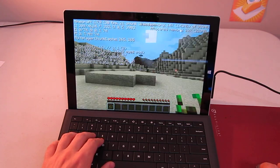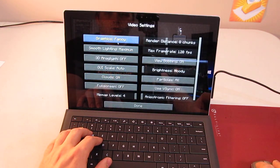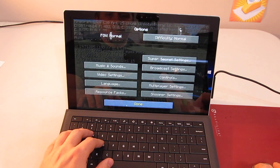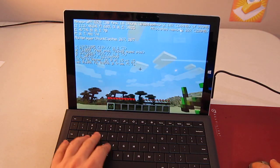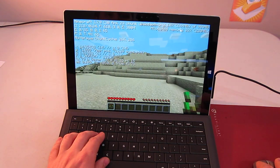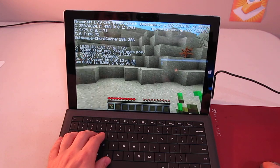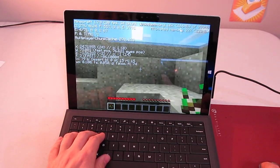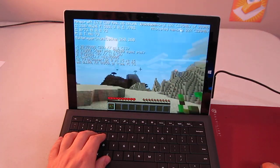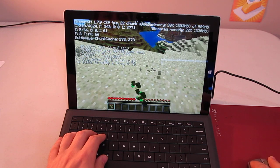This is all stock settings. If you look at the video, it says fancy graphics, maximum — pretty much everything is turned on at this point. Pretty good performance here, especially when you consider that this is actually running at a very high resolution. A real constant 30 frames per second in Minecraft on the Surface Pro 3.